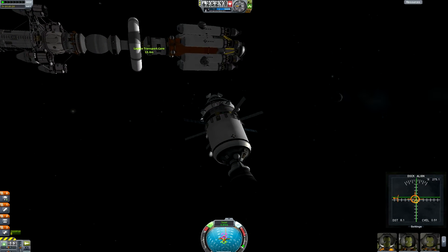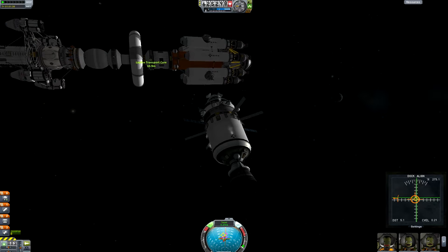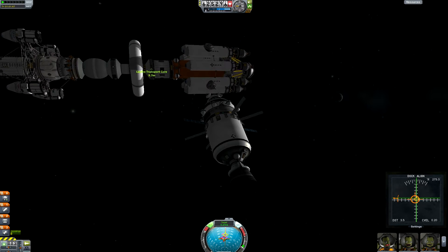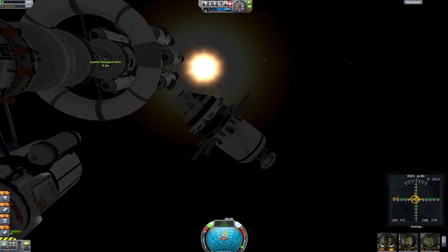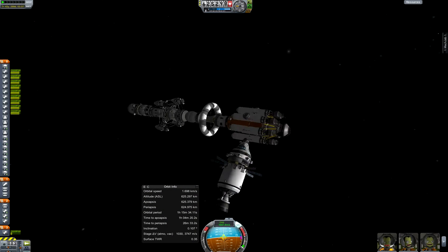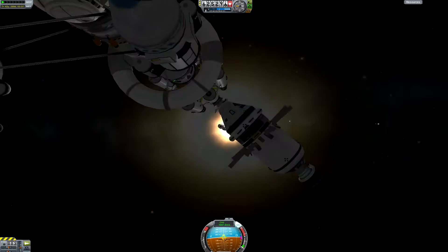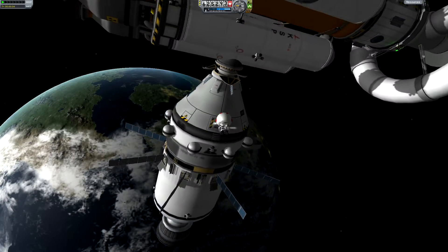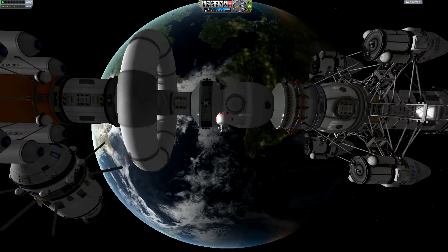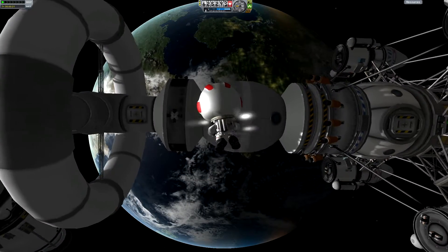And here's me coming into the station — or transport core, sorry — for the final docking maneuver. It's not the station; the stations are already around Laythe. And that little bloop you just heard is another new mod I got called Science Something, which tells you when science is available to do experiments.